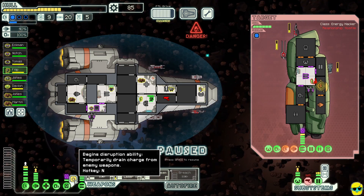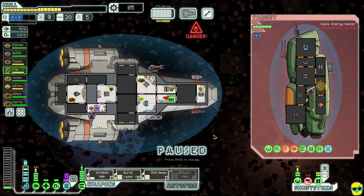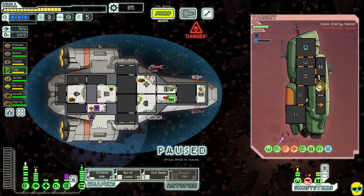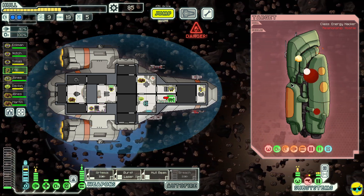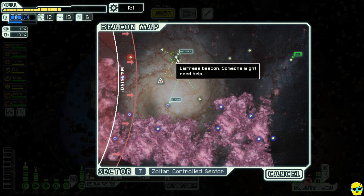I did not stun them in time — I missed timing on using my hacking, which is embarrassing, but you can fix that. They stunned our hacking though, which I should have already used. They killed the drone — that's wild. I swept the hull beam and got them. We took about three damage but got a ton of scrap and fuel.